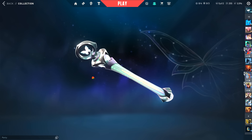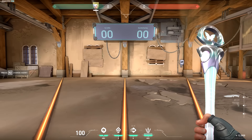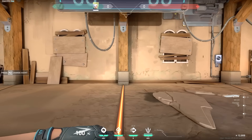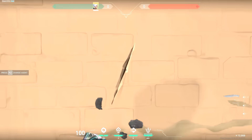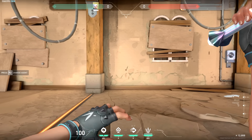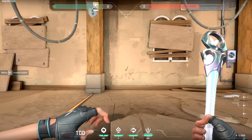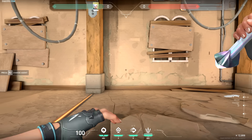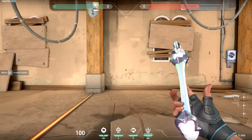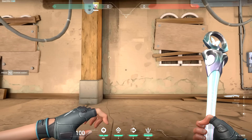Before we upgrade, let's show this at level one. Interesting to note: right-click gives you this animation. Left-click and right-click are the exact same animation, which is kind of weird. This just turns it into like a scepter, but left-click and right-click are the same. It's a little odd that this doesn't have like an axe animation.